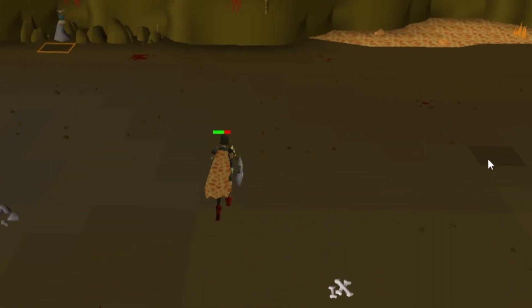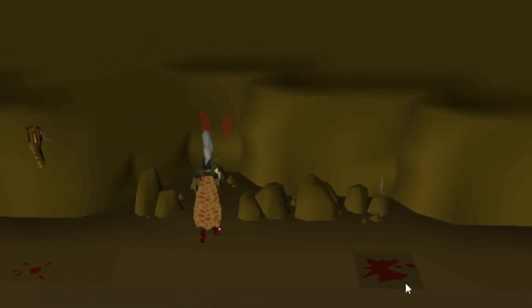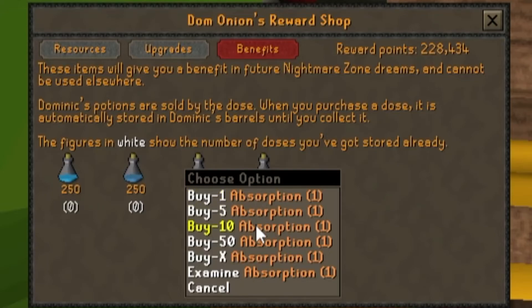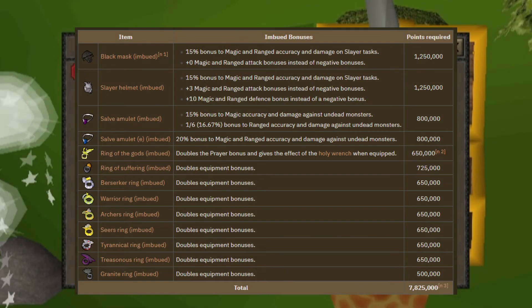Once your supplies are gone, you can leave via the potion on either the front or back of the room, or you can just let the bosses kill you. When you get out of the dream, you can use the points you earn to go for another round — restocking your Absorption and Overload Potions — or save up your points to imbue your Slayer Helm and other various items.